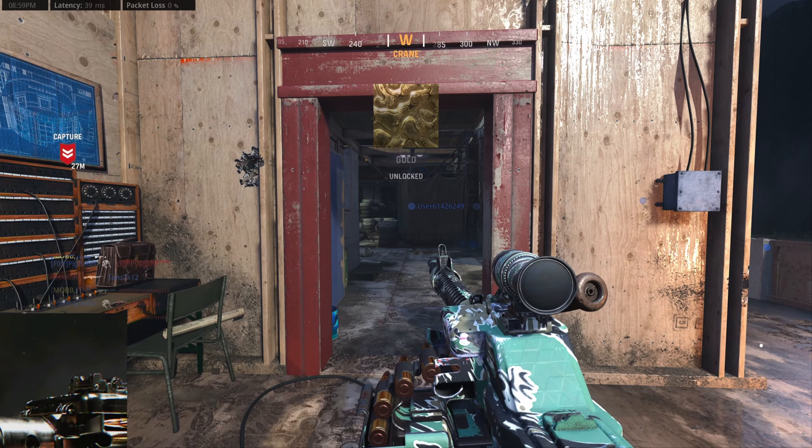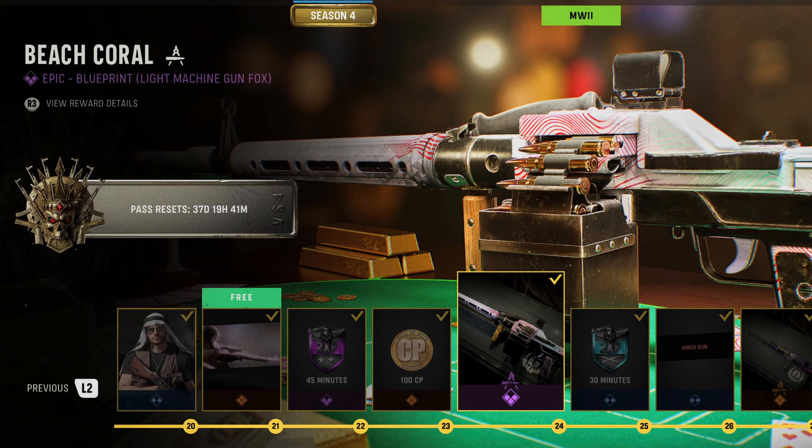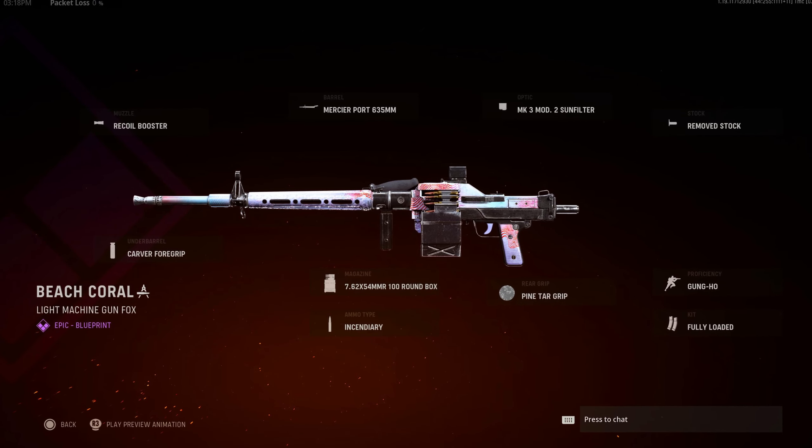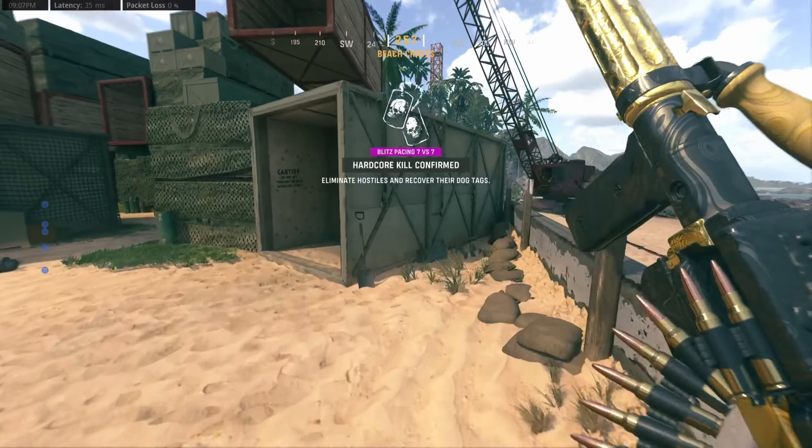Hey, what's up everyone, welcome to the channel. Today we'll be diving into the speedy light machine gun that came out of season 4's initial update and the top builds to take it from barren plain to majestic and gold in the fastest, most painless way possible. Let's jump in and take a look at the UGM-8.